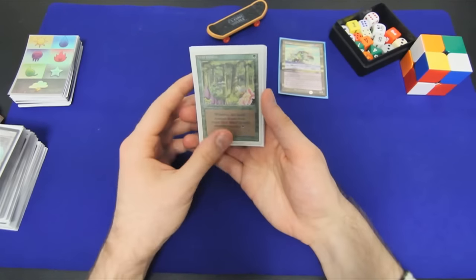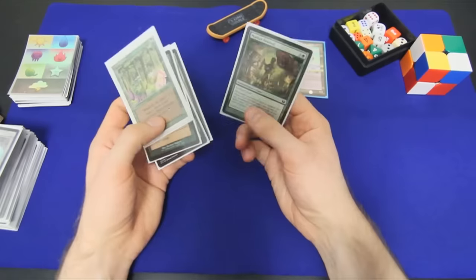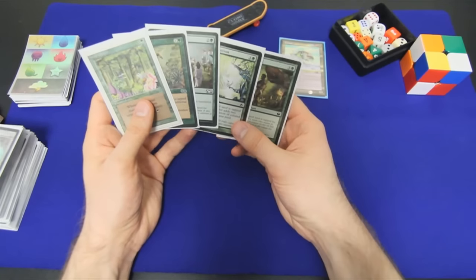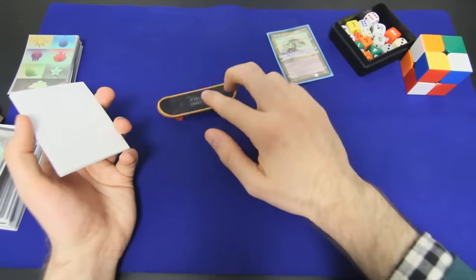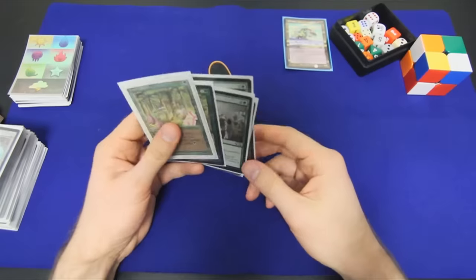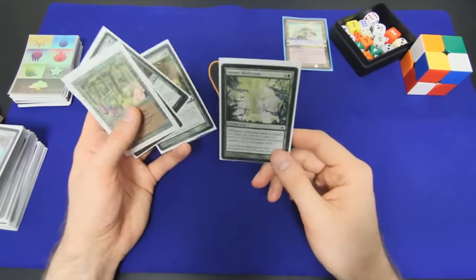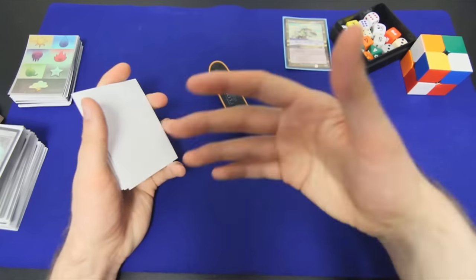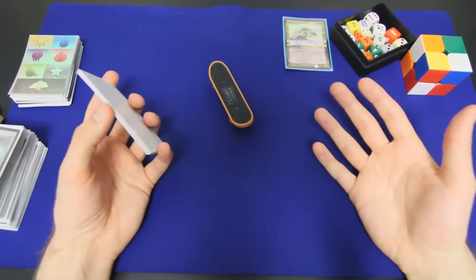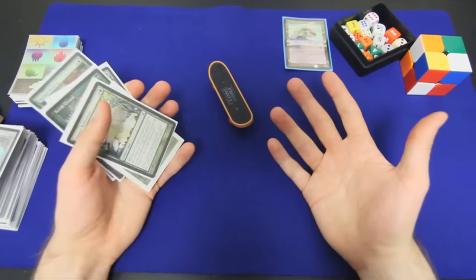Since we're untapping lands that tap for more mana than usual, we might as well make them produce even more. So we have some enchant-land cards: Wild Growth, Fertile Ground, Verdant Haven, Dawn's Reflection, and Market Festival — they just make our lands that much better. This version of Chromat is a little more conservative than previous ones, and we don't care as much about Strip Mine, because even if you get my land tapping for four mana, we still probably have more mana than any other opponent running 47 lands.